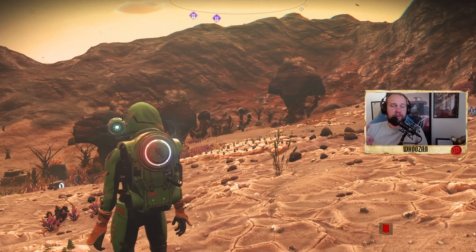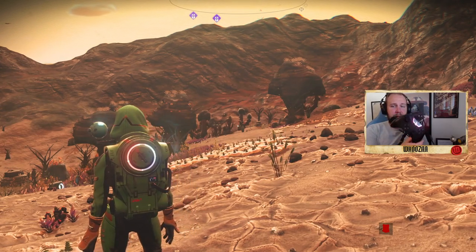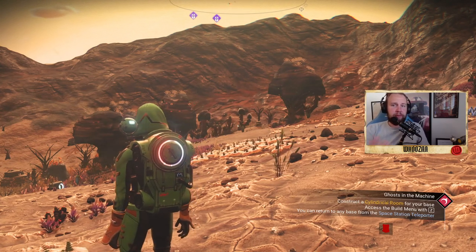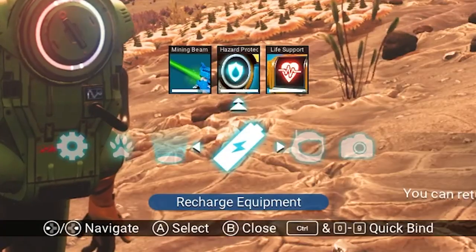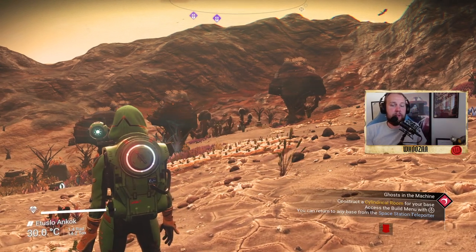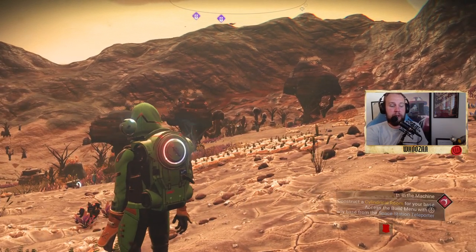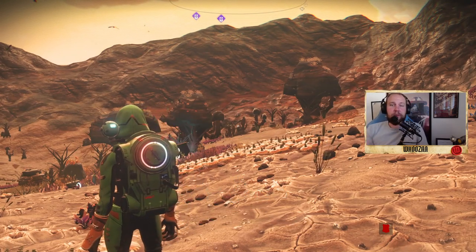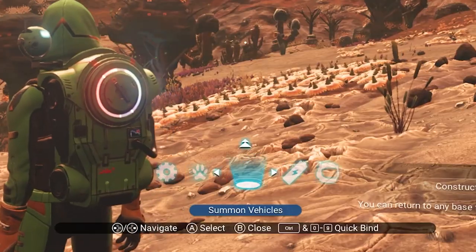Let me start by showing how to do it. If you're on Xbox there's one option, and if you're on mouse and keyboard it's another. To summon your spaceship, you press the down arrow to get this panel. On the keyboard it's the X key.